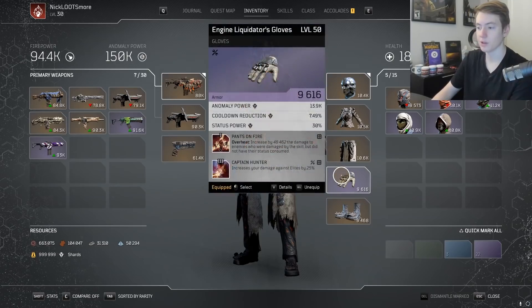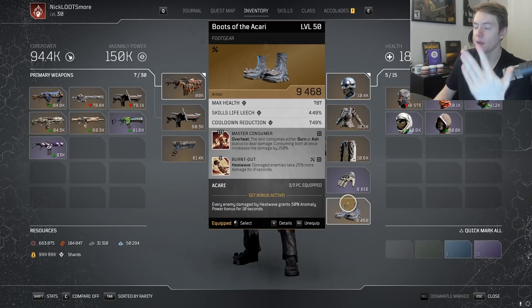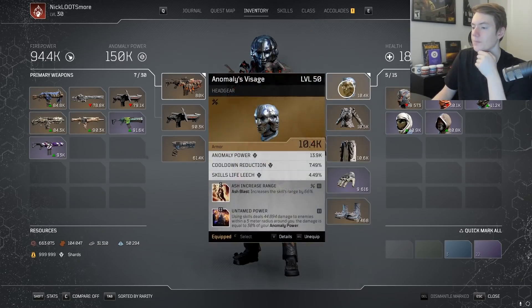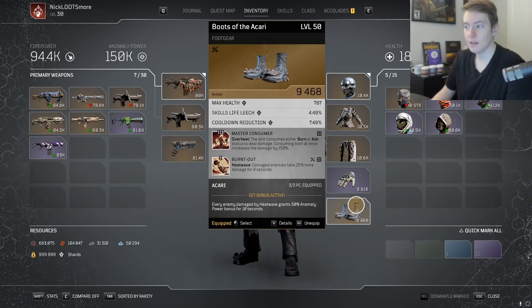The last piece is absolutely mandatory — this is what I was waiting to get: Boots of the Akari. It comes with max health, which kind of sucks, but the main benefit is cooldown reduction and it comes with Master Consumer. The only better setup would involve swapping to the helmet, but then I'd lose cooldown reduction and some other stats. Losing a little base AP like 13k doesn't really matter — I can kind of make up for it with Anomaly Echo.